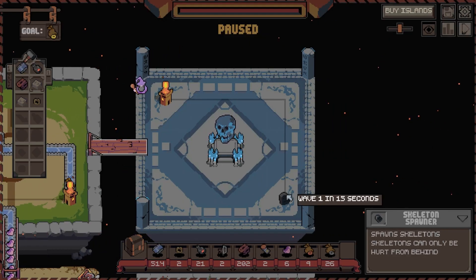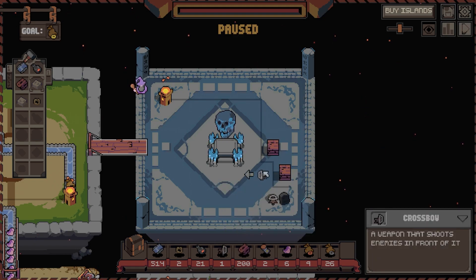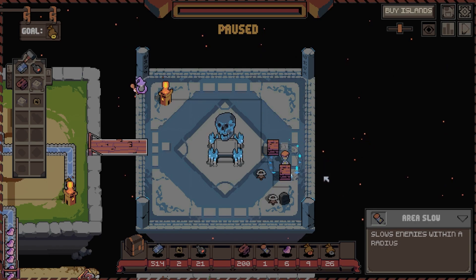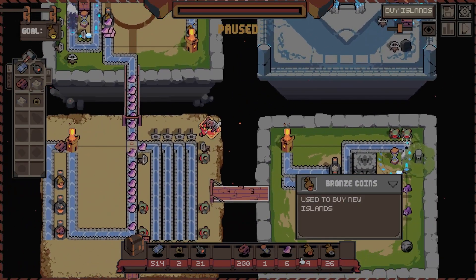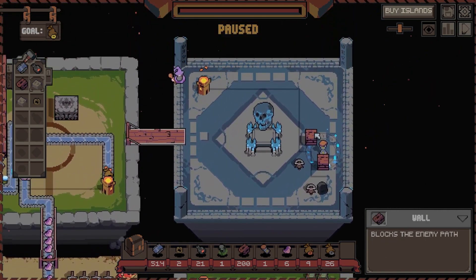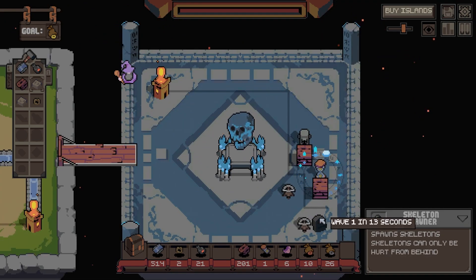So this skeleton can only be hurt from behind. So we want to do this in kind of steps, don't we? Let's do it like this, and then we'll do - slow down that area. Can't buy anything else yet - do I have anything in reserve? Area of effect damage as well. We'll put that here, we'll see what happens.